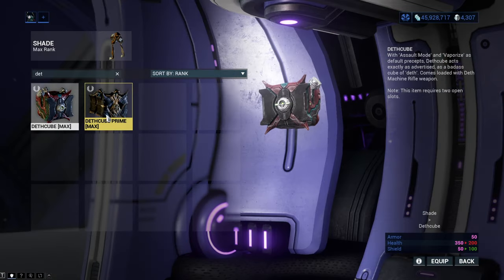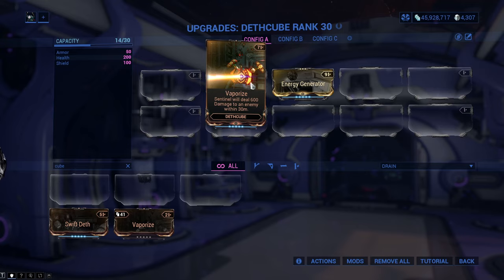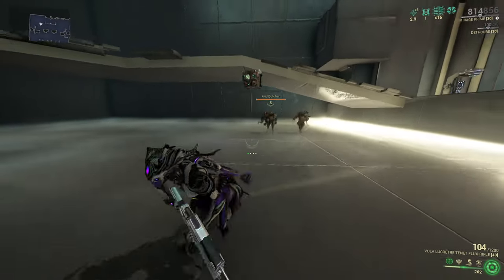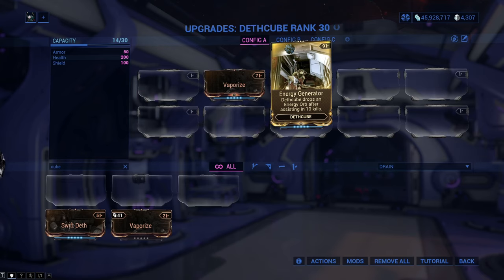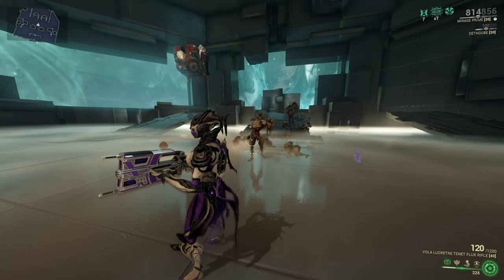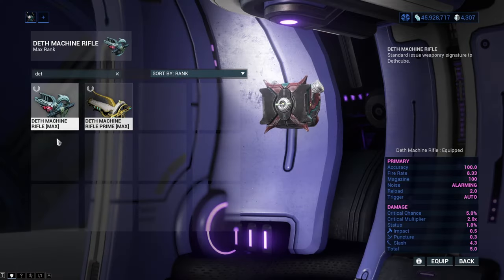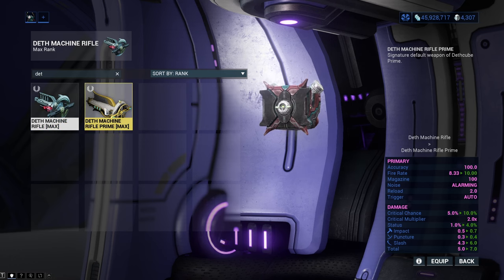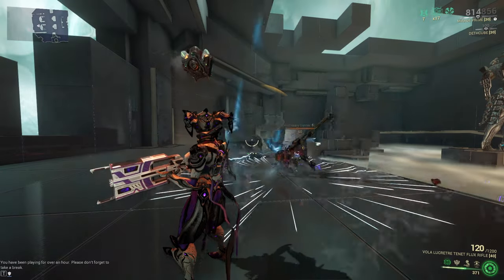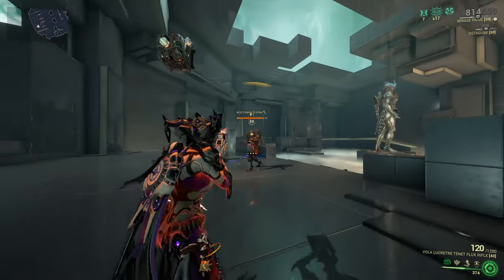Deth Cube is the third sentinel, available in normal and prime versions. It comes with the mod Vaporize which deals 600 damage to an enemy every once in a while. You may also get the Death Cube exclusive mod Energy Generator from Cephalon Simaris, which generates an energy orb each time your Death Cube assists with 10 kills - especially useful for energy-hungry Warframes. The weapons are the Death Machine Rifle and Death Machine Rifle Prime. The Death Machine Rifle needs time to wind up but then deals a massive amount of Slash damage.